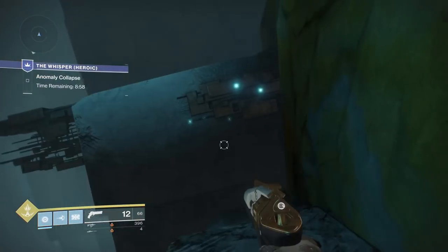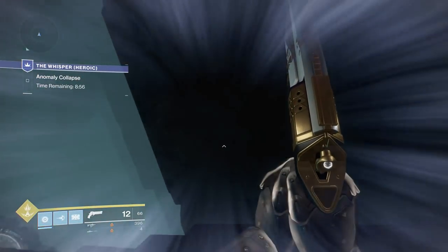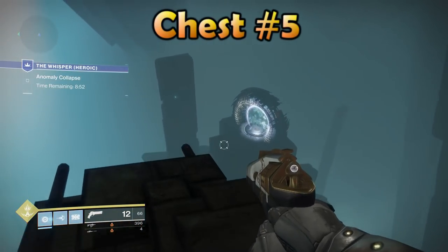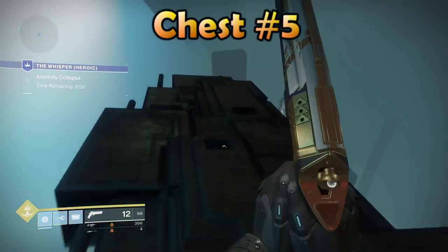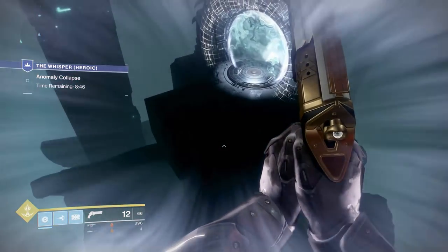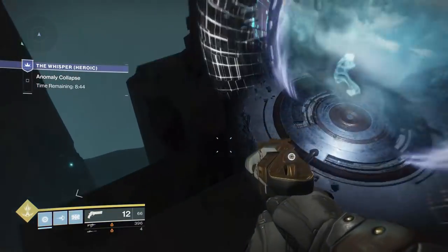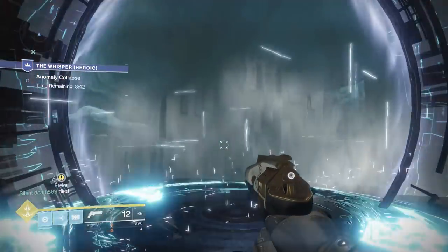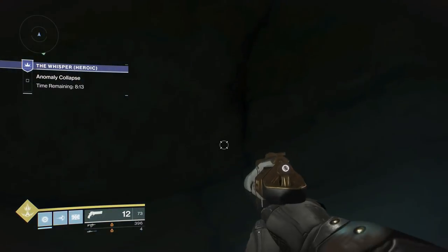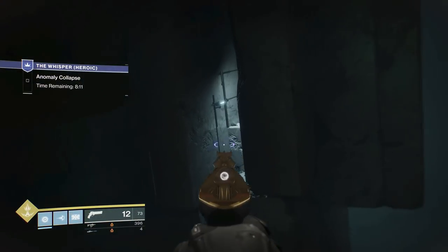For chest number five, it's by the portal I talked about in my last video. Instead of going left like you're supposed to, hang a right and follow the ledges on the right side of the wall. You'll see the portal in the distance — jump to it, walk through, and don't worry about the spawning oracles, just keep going. Behind the portal there will be a tiny island; make it to that and follow along. Chest number five is right around the corner.